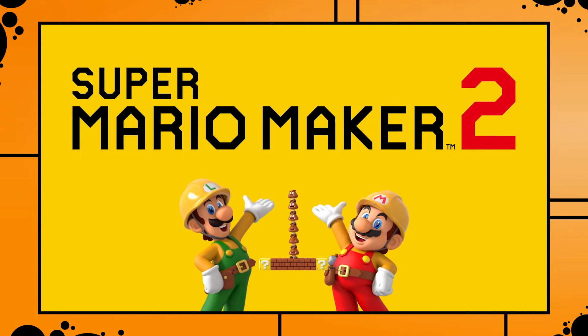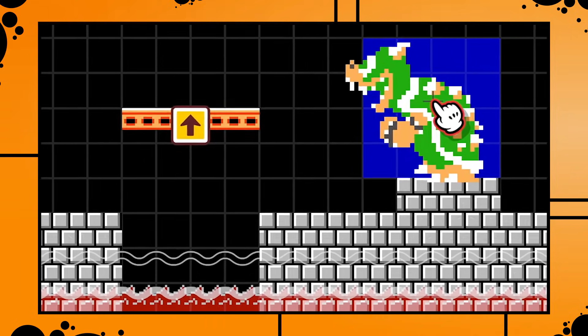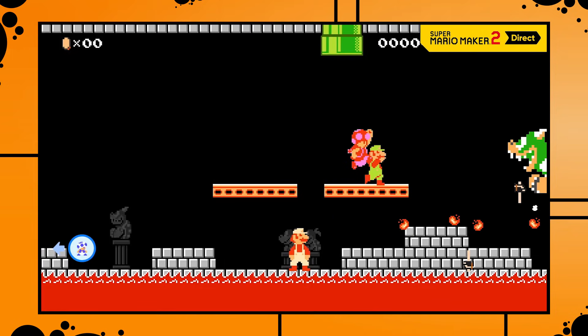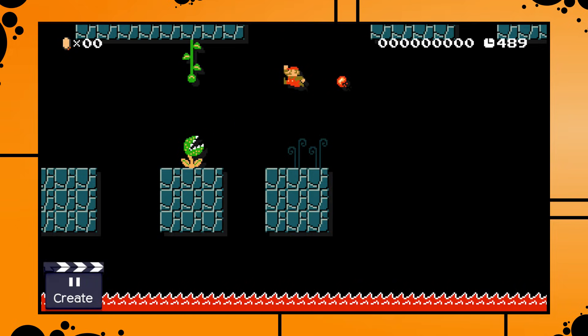The Direct featured so much new stuff and information that I can't possibly talk about every frame in detail, so we're going to go through the Direct chronologically and only discuss the more interesting things. The first interesting new frame confirms that we're going to be able to control the lava level and make lava rise and sink in the castle theme. Sadly this is only going to work in castle stages, which is a bit weird — adding rising lava to underground levels would definitely have been cool — but it looks like Nintendo wants to make sure the different themes really feel different.